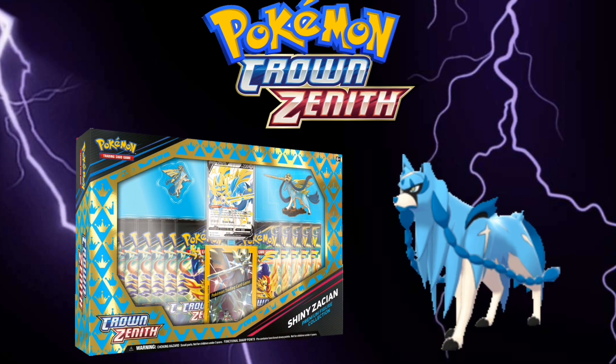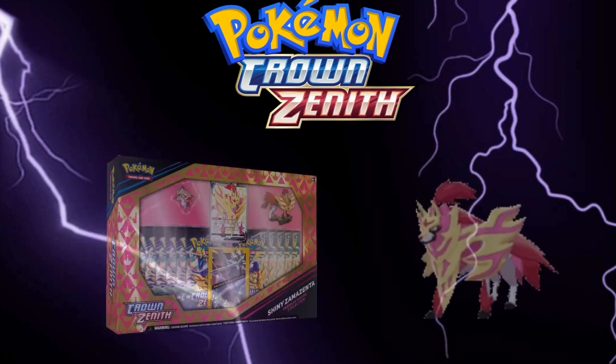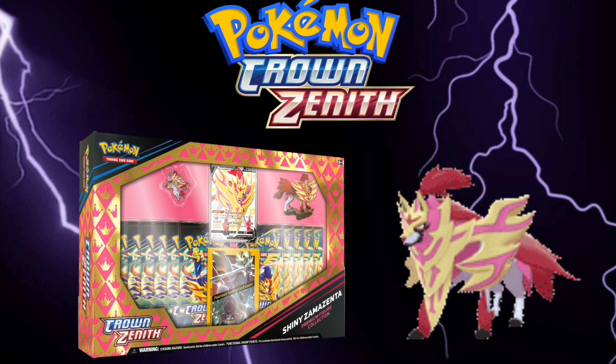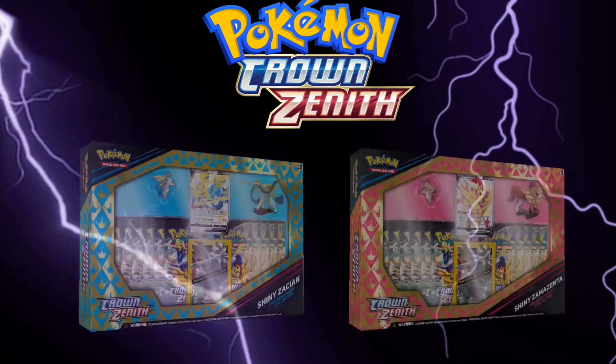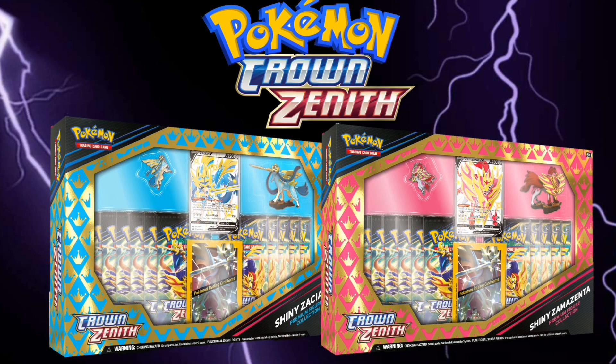The Crown Zenith Premium Figure Collection will feature Shiny Zacian or Shiny Zamazenta, available May 5th, 2023. It will include 11 Crown Zenith booster packs, one etched promo card featuring either Shiny Zacian V or Shiny Zamazenta V, one corresponding Shiny figure and Shiny pin, and one set of card sleeves.